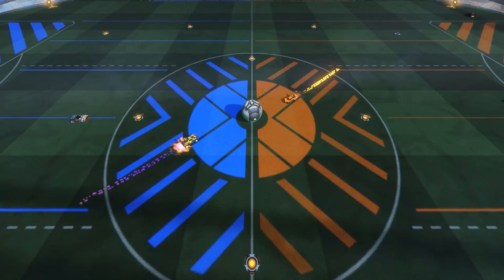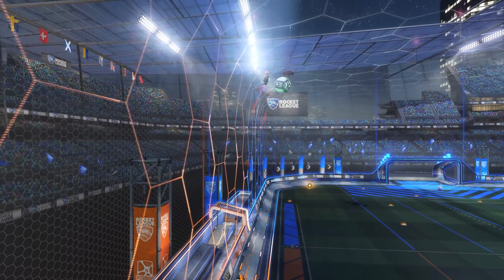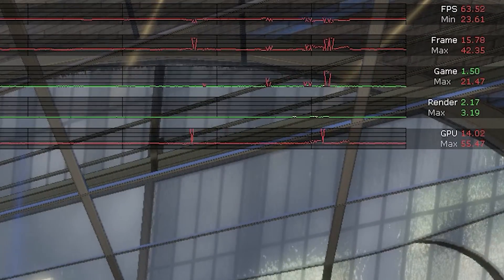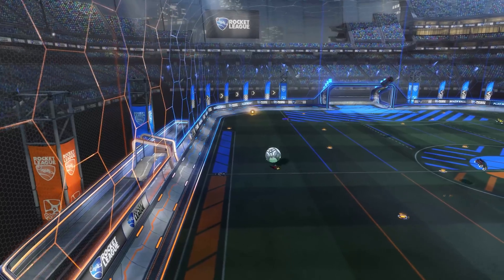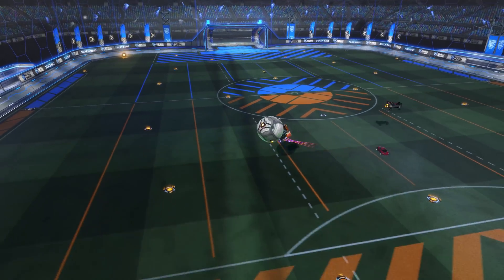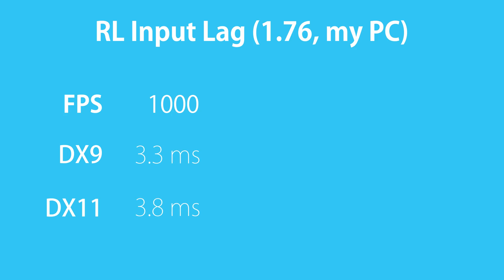My own framerate on DX11 is still measurably lower on average, however it tends to be less spiky. You can check this kind of information by opening the performance graphs by pressing F10. Last but not least: input lag. I don't test this every patch, but an API change certainly warrants it. I tested my most stable scenario with minimal graphics at 1000 FPS, and this gave me 0.5 milliseconds higher input lag than DX9.